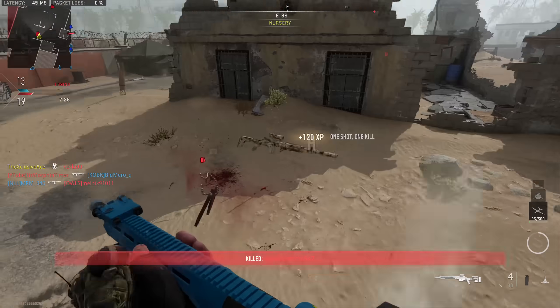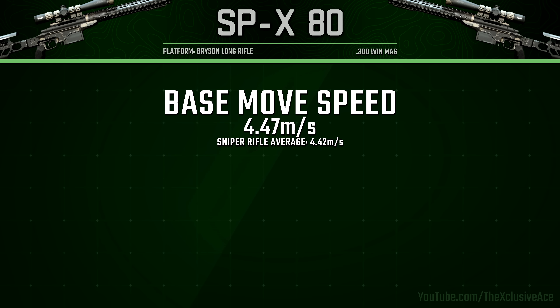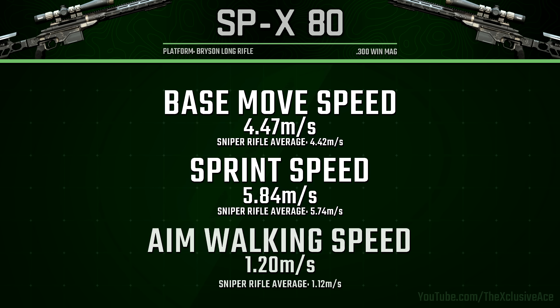In terms of mobility, the base movement speed is best in the sniper rifle category. There's definitely a trend throughout this video — it's the same story with sprint speed, which is also the fastest in the sniper rifle category. Aim-walking movement speed is well above average, though it's just slightly beaten out by the Signal 50.